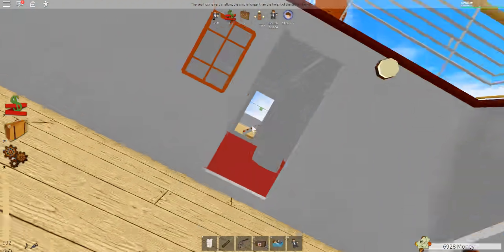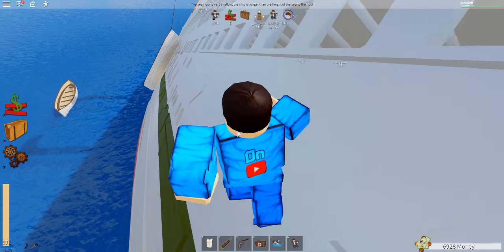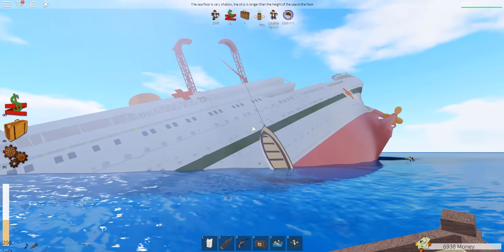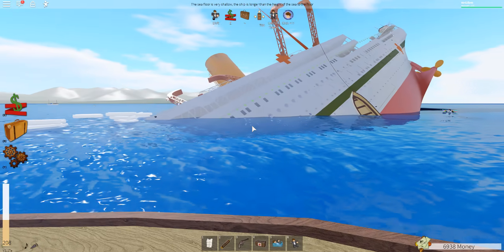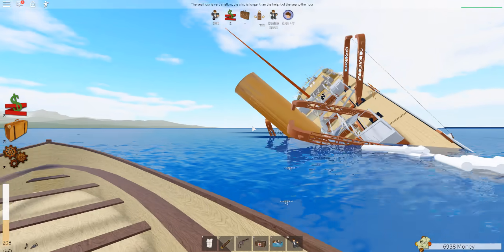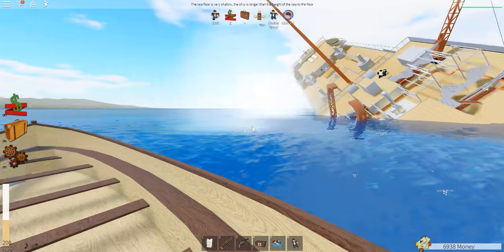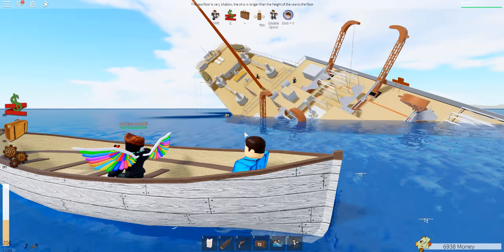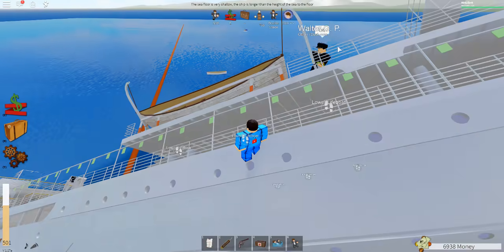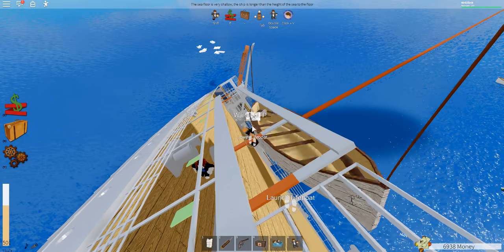Let's go back to that stairwell we were looking at a little earlier - still no water surprisingly. It would be a great time to hop over here onto this side of the ship. Look at that - a lifeboat just for me, the captain, and we shall make our escape as the HMHS Britannic sinks into the depths of the Kia Channel. The davit configuration is how it's actually on the rack in real life. There goes the funnel - big wave! Welcome aboard sir, welcome aboard HMHS Britannic.